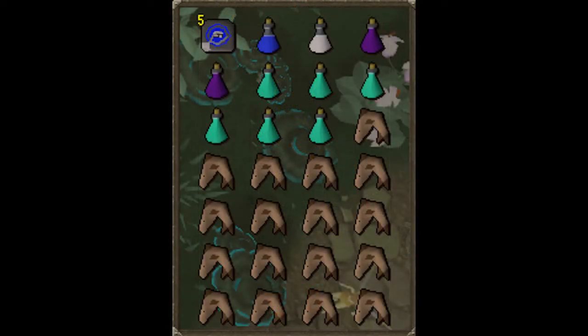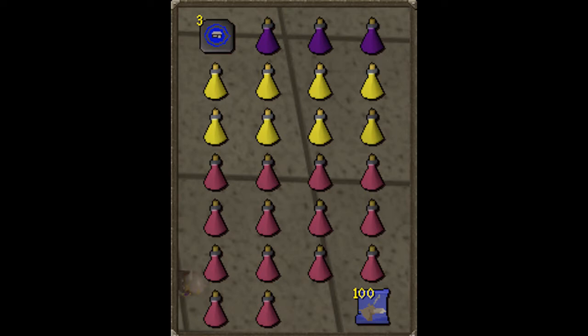Now we'll talk about the different inventory setups for melee. The first setup uses food — it's a cheaper and more affordable setup for most people. As always, bring a one-click teleport, a super attack and strength potion. A defense potion is not required since you're using protect from melee. Next, bring two or three full anti-fire potions, followed by six or seven full prayer potions. The rest of your inventory should be full of high healing food such as sharks or above, and stock your familiar with all food if using a beast of burden.